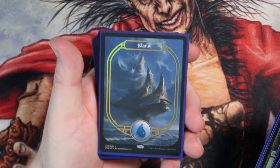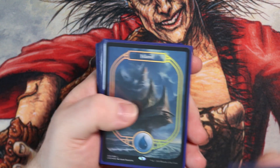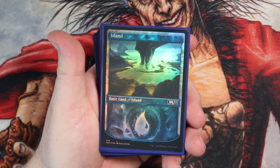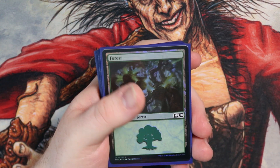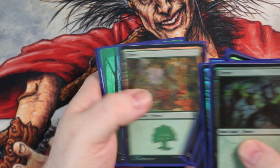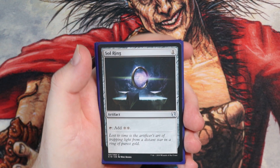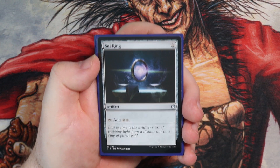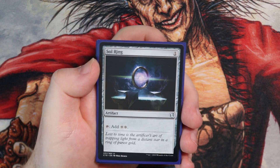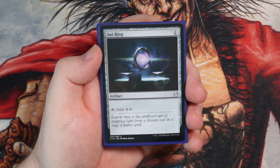That's a beautiful one too, I got it in one of the products. I like those M21 islands. Because this is a lands deck, we've got Snow Forest in there as well — I wanted to pimp it out. I run 39 lands in total, which is nearly half my deck. But it works — it has to be that way because the whole deck is a lands matter deck.